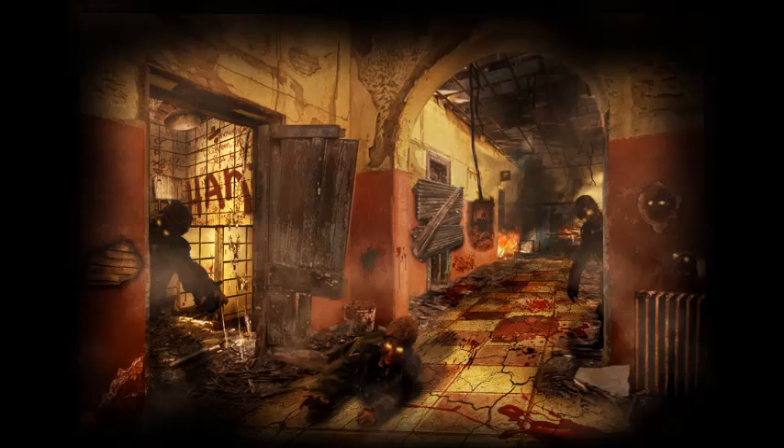Number 2 is gonna be Verrückt, guys. Verrückt is a very hard map — I think my high score is round 11 on here, and I know many Zombies YouTubers struggle on this one. You're really lacking a Wonder Weapon on the Black Ops 1 version; you have the Freeze Gun, which is some help but not much, actually. All you have is a Ray Gun, which will probably kill you because it's so close quarters. Moving down to number 1.